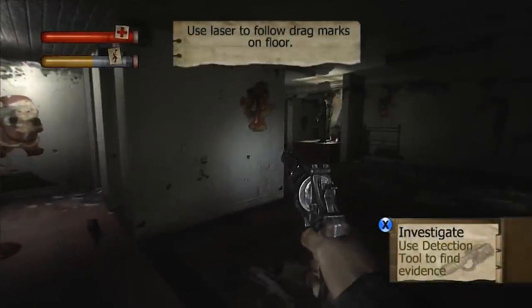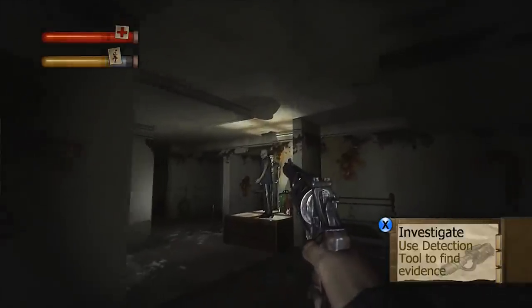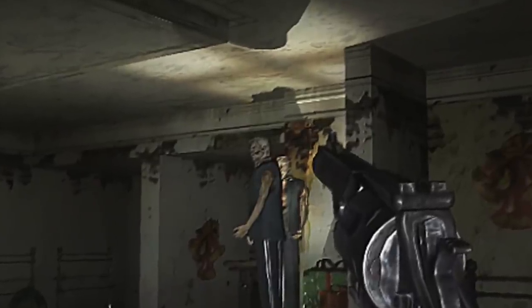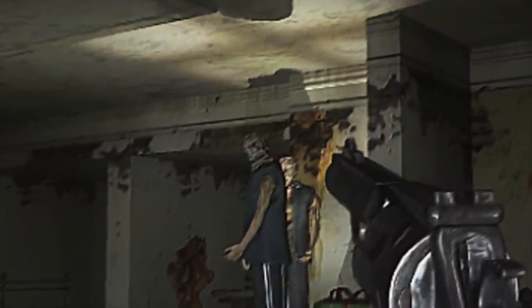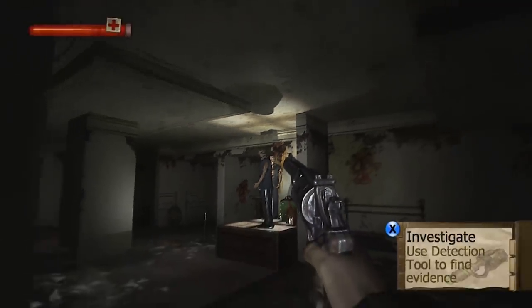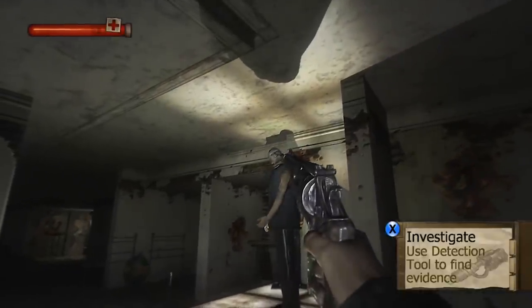In Chapter 5 of Condemned: Criminal Origins, you come across many mannequins you have to fight. There's one mannequin that is much more subtle — you can pass by it and it will stay mostly still, only slowly moving its head to look at you as you walk by. It's a much more effective scare than if it had just attacked you like the others.